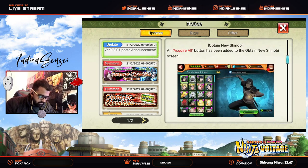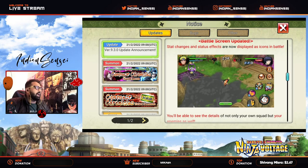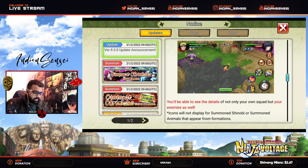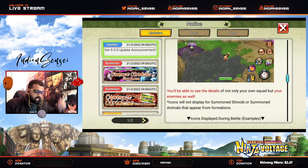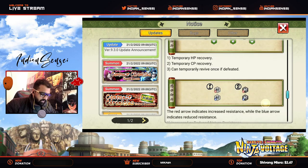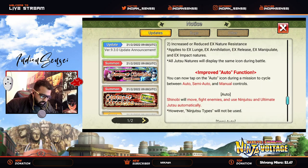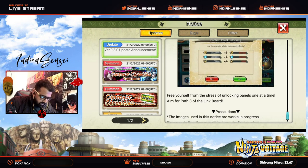Now let's jump to the battle screen update. Previously we had no idea what buffs we were carrying — especially invincibility was an issue because we didn't know when the two-second invincibility was gone. Now they show icons on top of the Shinobi — not only your icon but also enemies and your squad — so everyone will have icons showing what effects they have. These are the icons and their meanings, pretty much self-explanatory. The improved auto function is the best thing, and the Link Board path selection I already explained.